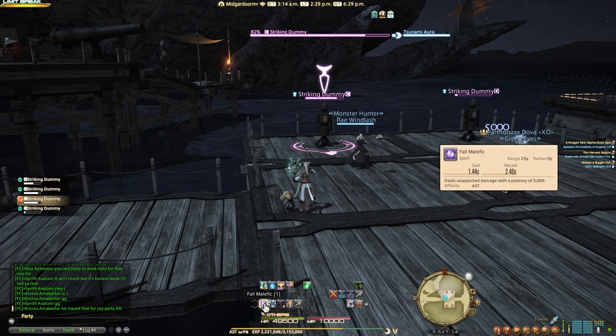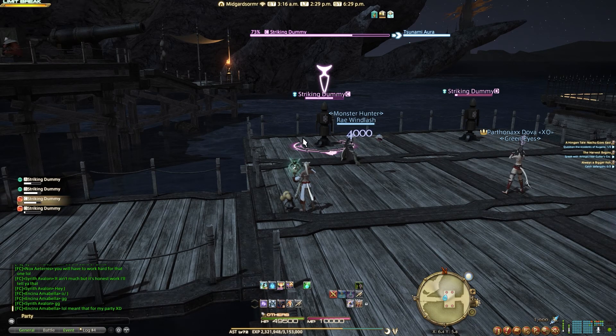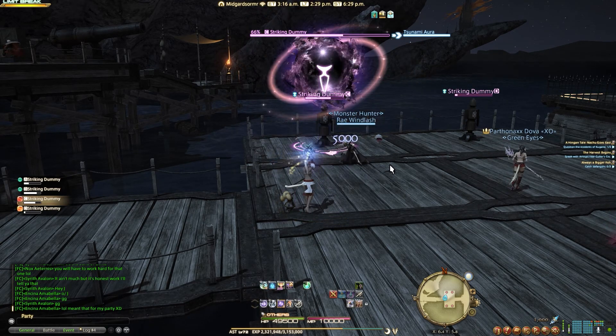The first ability we're going to talk about is Fall Malefic. It's going to do 5k damage. Here it is casted — you're going to use this every time everything's on cooldown.